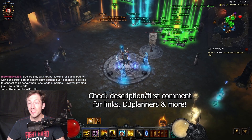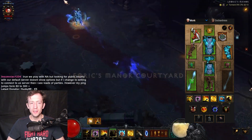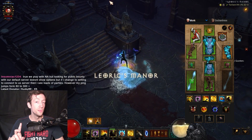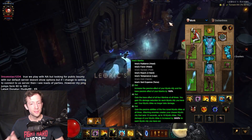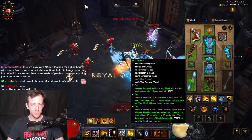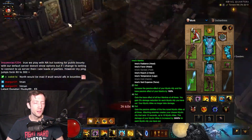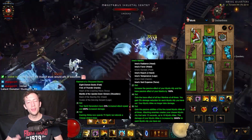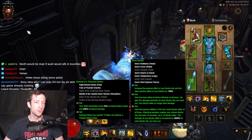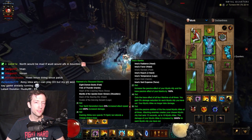Hi everyone. I want to highlight the Inner/Raiment Monk setup we're going to have next season. This is a very curious build — it combines two sets: the new reworked Inna set based around mystic allies, using the water allies with a tsunami-type playstyle that obliterates everything around you, and the Raiment set with the four-piece bonus that allows you to dash infinitely as long as you have enough spirit.